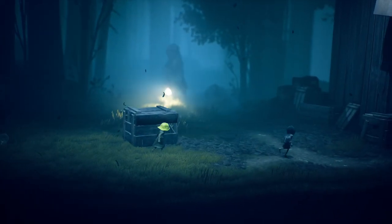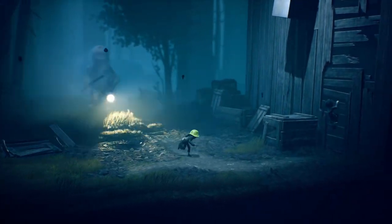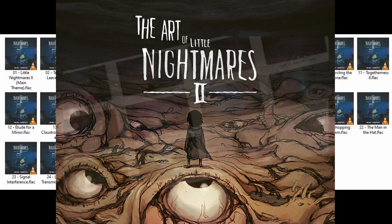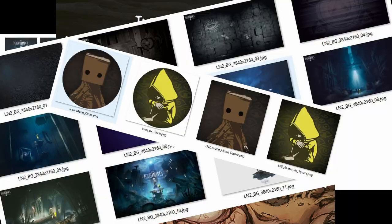Little Nightmares 2 is longer, harder, and darker than ever before. The deluxe edition includes a digital soundtrack, a making-of art collection, wallpapers, a set of avatars, as well as the Gnome's Attic DLC shown here.